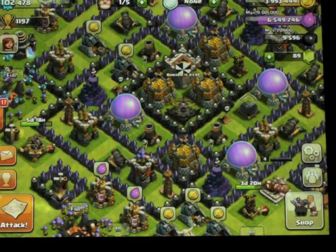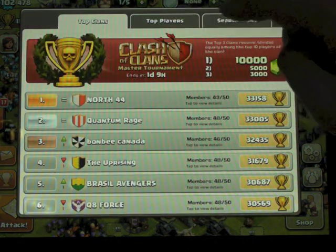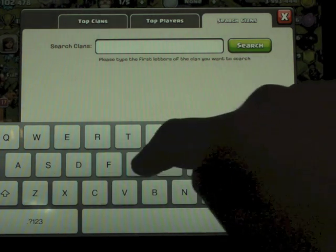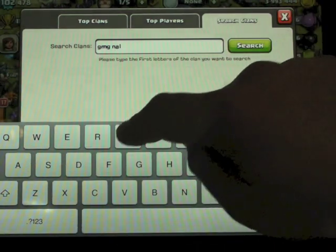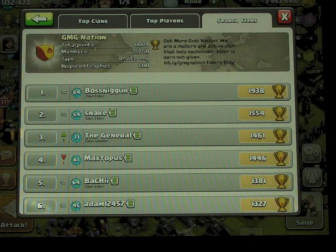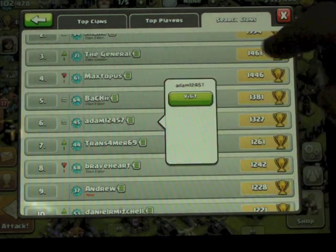Next up is Adam12457 from GMG Nation. Let's have a look here. I know we're third — we're going to get to first again, don't worry. We were number one for so long, we just have to let some other people be number one. It's actually quite tough at the top at the moment. Adam12457 — yeah, they're suffering from this cheap shield thing. Adam, unless there's two Adams, that's you.